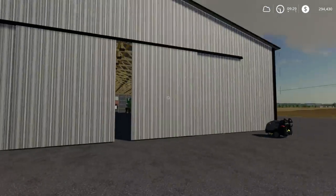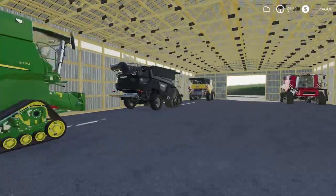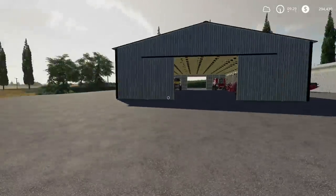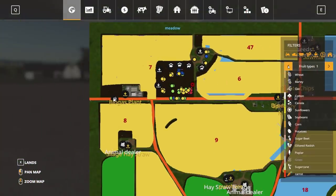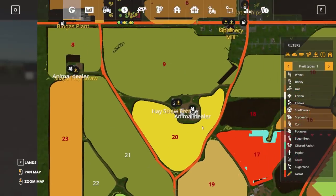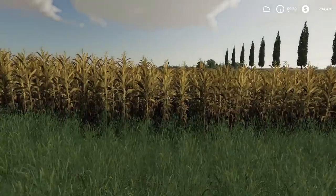Welcome back to Clover Creek, our dedicated server. Super exciting times — we're opening up the combine shed, the harvester shed. We have the Sugar Beet harvesters, and then the rest we're using for the Deere, the Ideal, the new Haul, and the Case. I think that's four combines. We're ready to harvest — we have corn, barley, beans, and sunflowers across these fields.